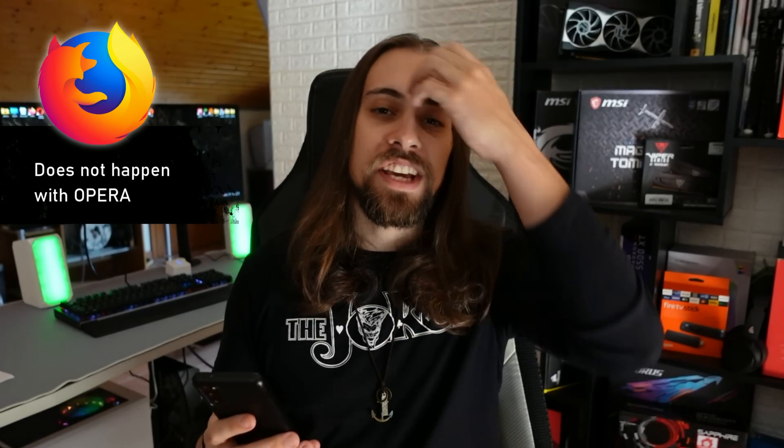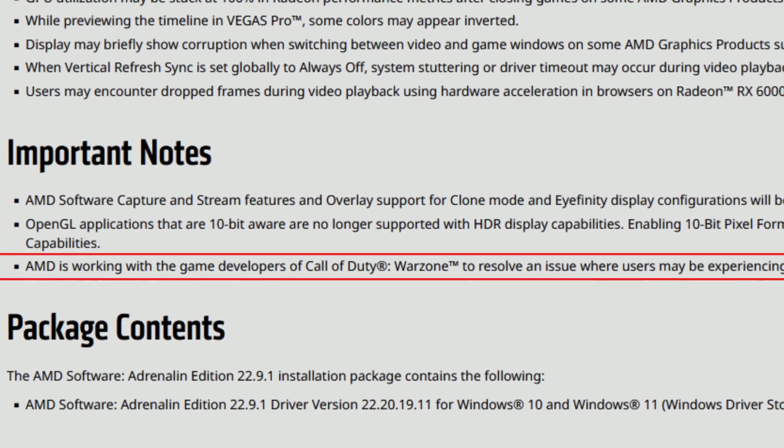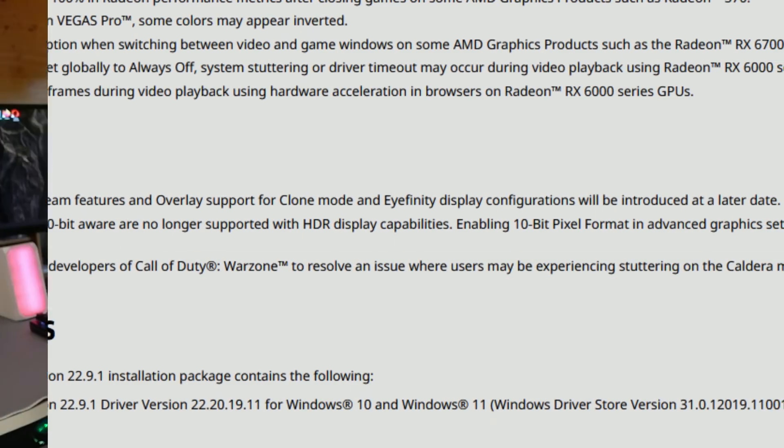Users may encounter dropped frames during video playback using hardware acceleration in browsers on Radeon RX 6000 series GPUs — this happens on Mozilla Firefox as soon as you go over 1080p, and it's quite annoying. Also, AMD removed the stuttering problem with the 6900 XT on the Warzone Caldera map from the known issues without adding it to fixed issues, but they have an important note at the bottom saying AMD is working with game developers of Call of Duty Warzone to resolve the issue.